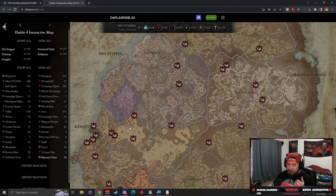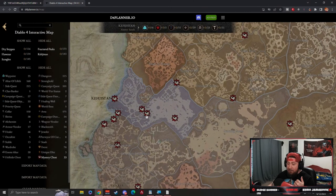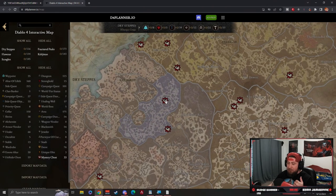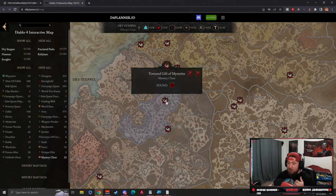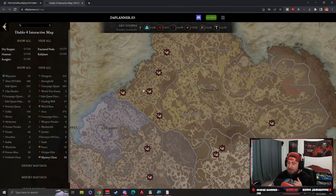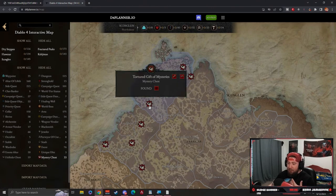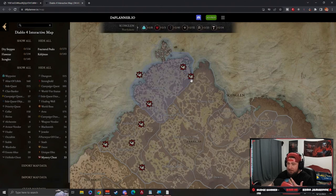Now you have the mysterious chest layer that shows you where everything spawns — specifically the Tortured Gift of Mysteries and where it appears on the map during hell tides. As you can see, in-game I'm up in this area, and the D4Planner map shows you exactly where it is.